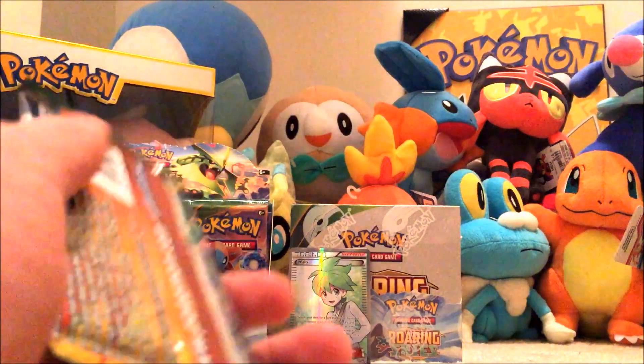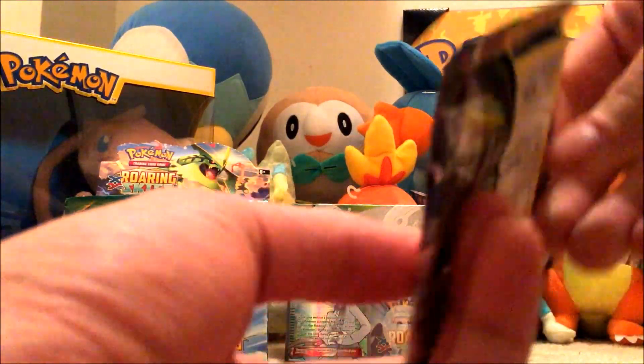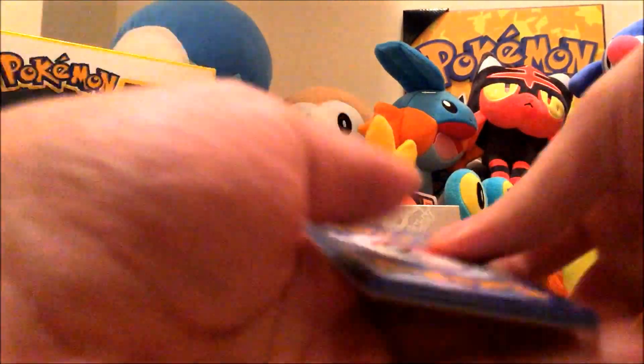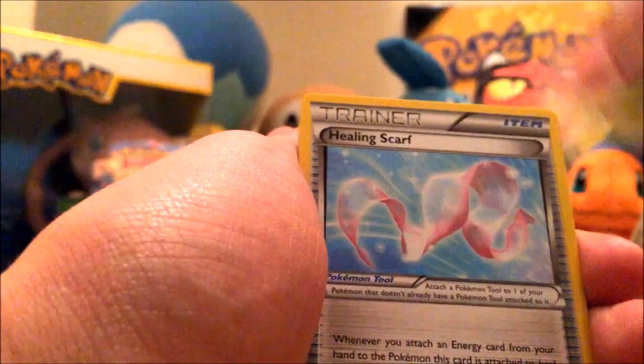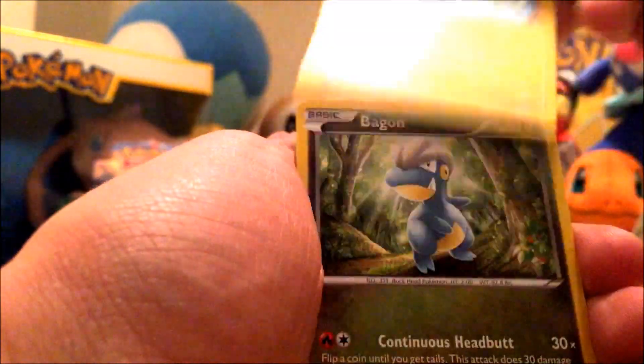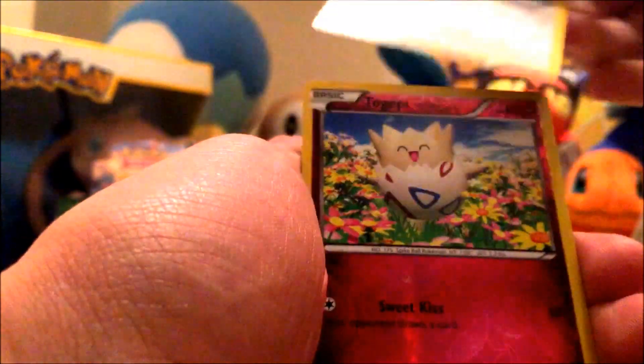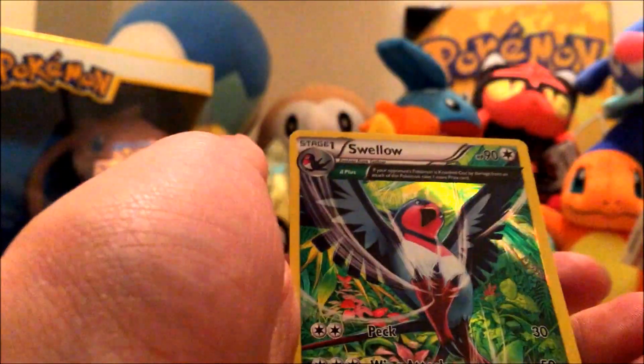Alright, we're almost halfway done with this portion of the opening. We've got Steven, Silcoon, Healing Scarf, Taillow, Electrike, Bagon, Ninjask, P-Dove, Togepi, and a Swellow.